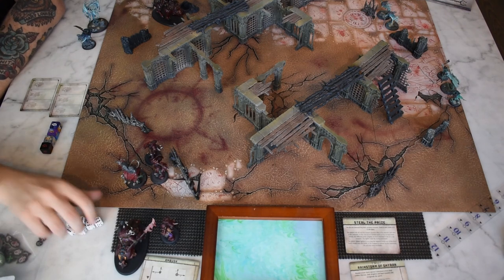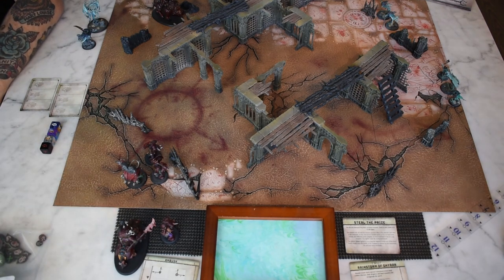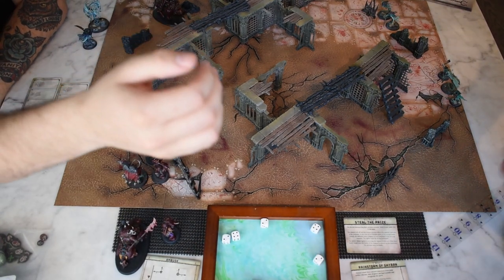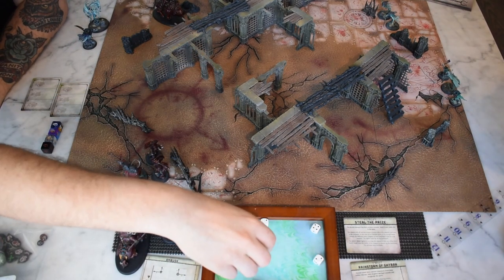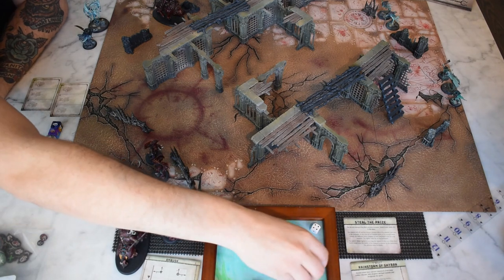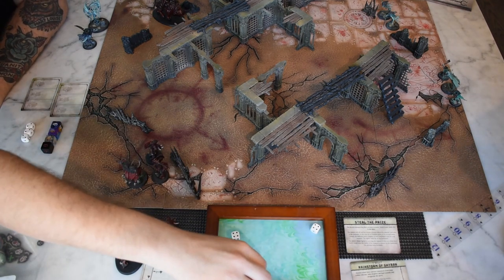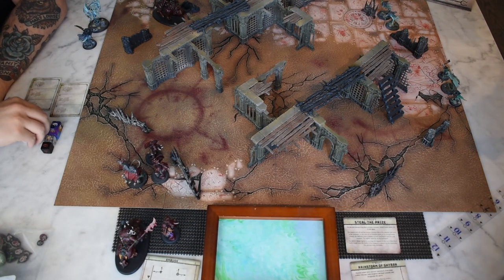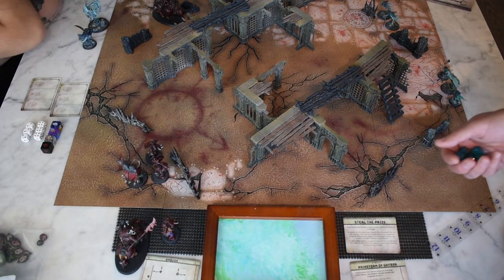All right, let's get started. We need to roll for our hero phase — six dice. I'll go ahead and roll first. Two triples — that will be helpful, not bad at least for first turn. But I will not be going first.